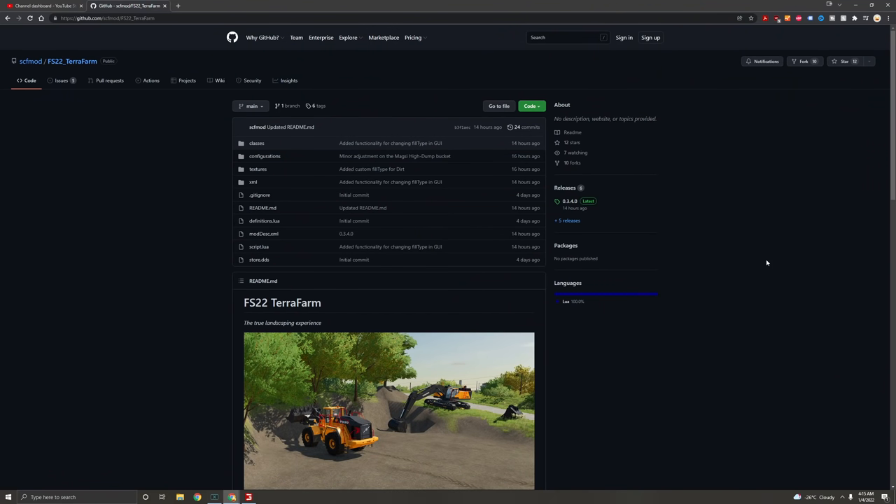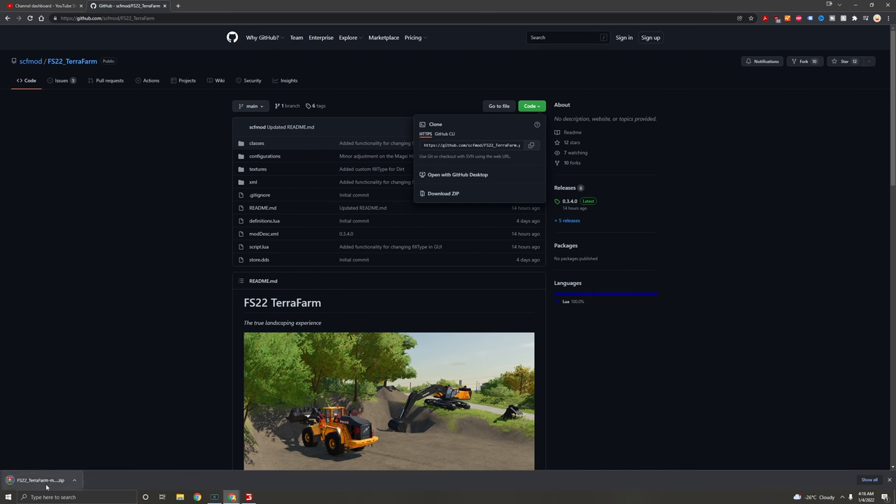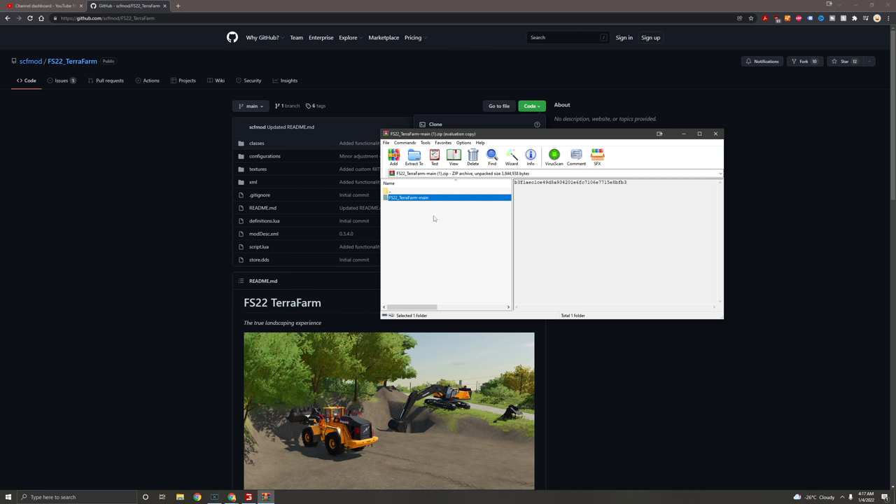This mod is hosted on GitHub and it's a little different to install — you can't just download and install like most third-party sites. Go to the link in the description below to download it. You'll want to get the code and download the zip file. Once you have the file, you'll need a zip or RAR extractor such as WinRAR. Open the file and take the folder and put it somewhere easy to find, like your desktop.